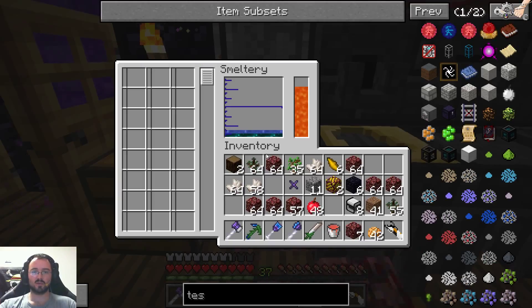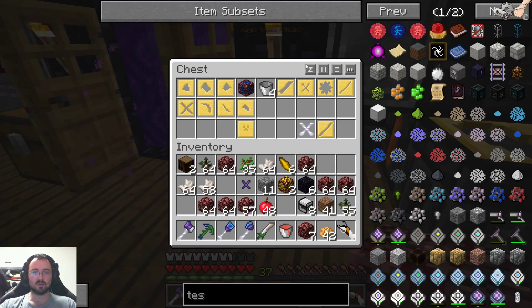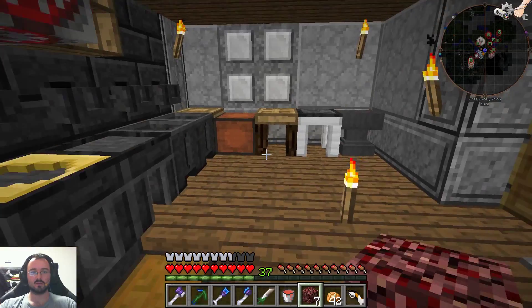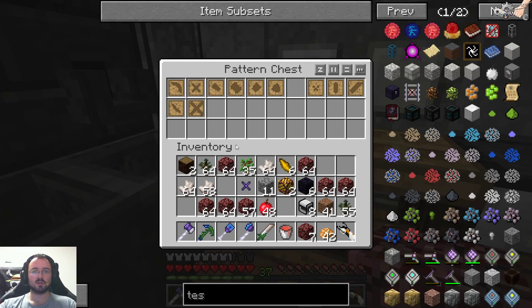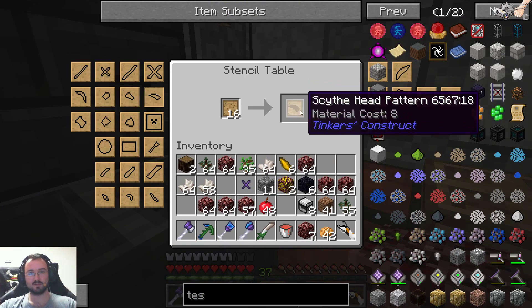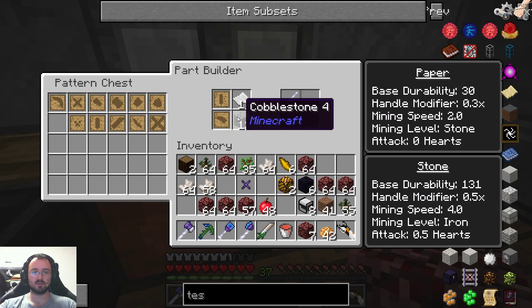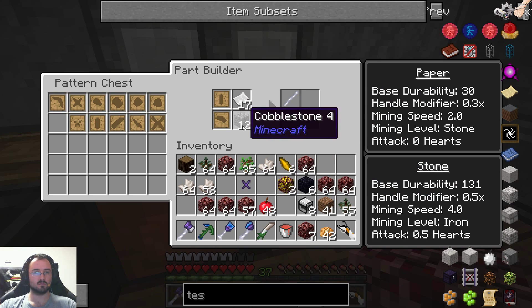Let's mark this out — one, two, three — so we don't forget it. Then we take these, but first let's craft the sight. We got a little bit of obsidian here but I think it's not enough. The tough binding pattern needs three, so that's perfect because we get two out of these, and we have the eight ingots.